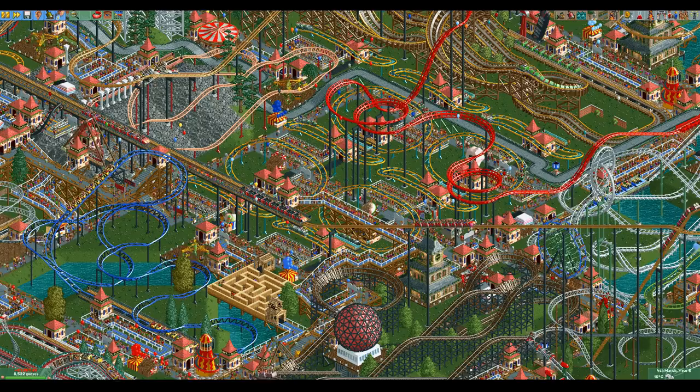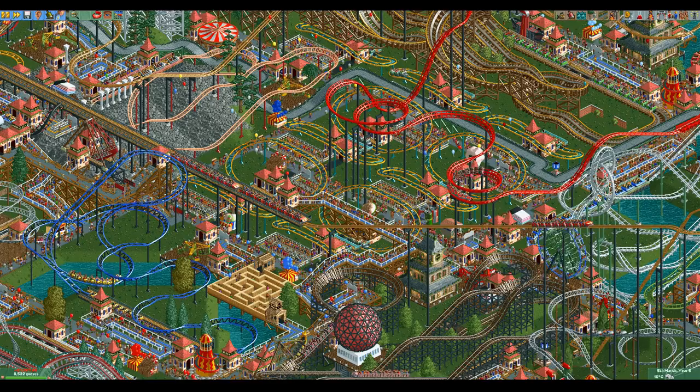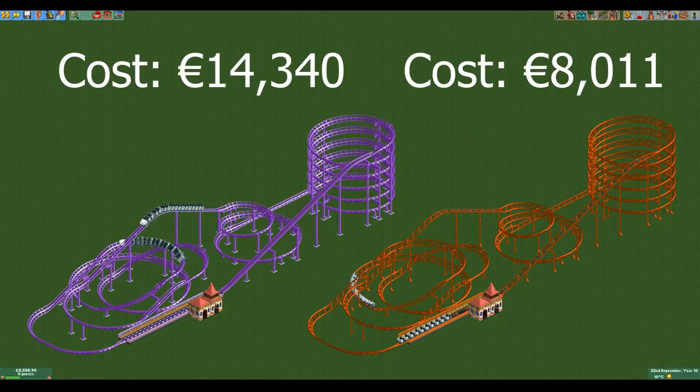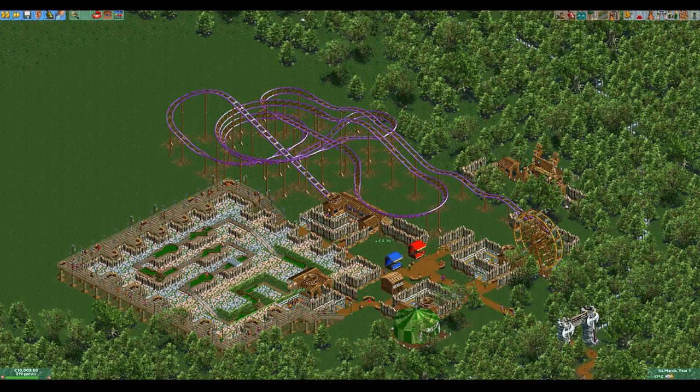The Junior Coaster generally has quite low stats and a bad excitement to intensity ratio. It also has really few special elements to choose from. This might sound bad and it kind of is, but that is all easily offset by how incredibly cheap it is. To illustrate this, I have built a looping coaster and an identical Junior Coaster side by side. The looping coaster is quite average in cost and the Junior Coaster still costs almost two times less. In fact, the Junior Coaster is the cheapest coaster in the entire game. This makes getting a Junior Coaster with decent stats and a decent capacity very cheap.